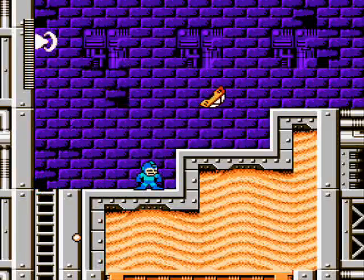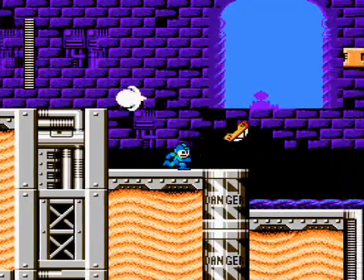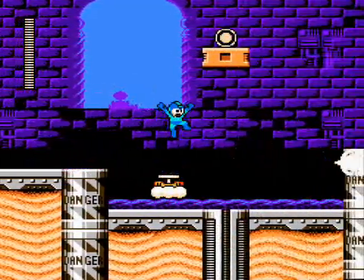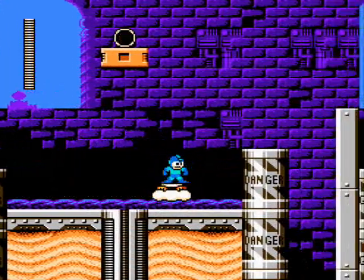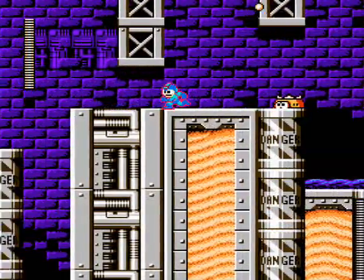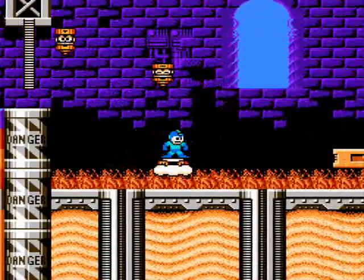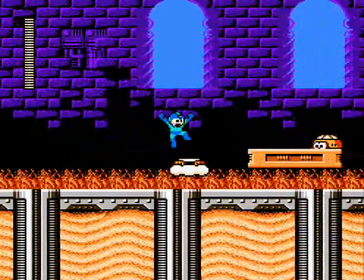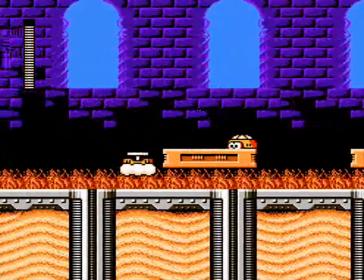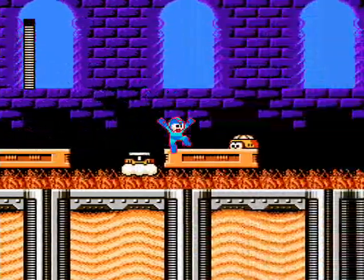These little dudes here, you want to charge shot them — that's the only way you can beat them right now. And if you charge shot them into an oil lake, they will turn into a little floaty platform. You might be asking why? That's why! Because once those little flame enemies set this thing on fire, it becomes an instant death field.